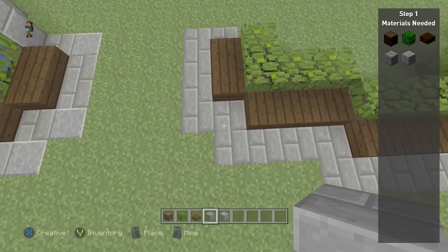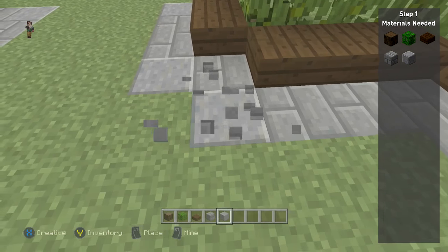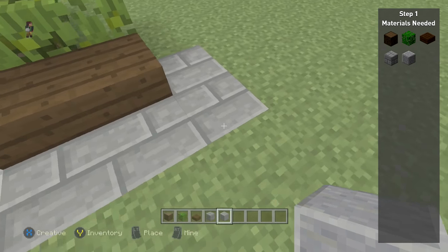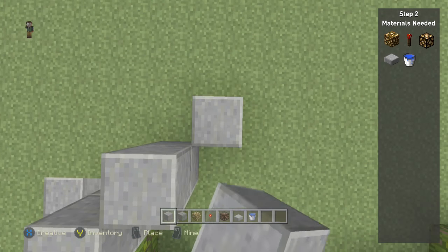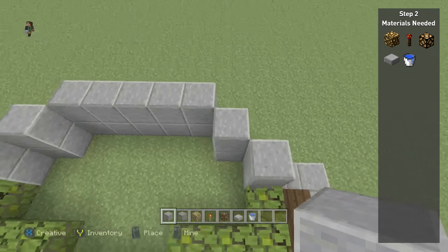The reason I put dark oak below the leaves — in case anyone was wondering — is because if you get close enough to the leaf block you can see below it, and it would just be grass. That wouldn't make sense, like the leaves don't just grow out of the ground; they kind of grow out of the roots or branches. That's why I do that.